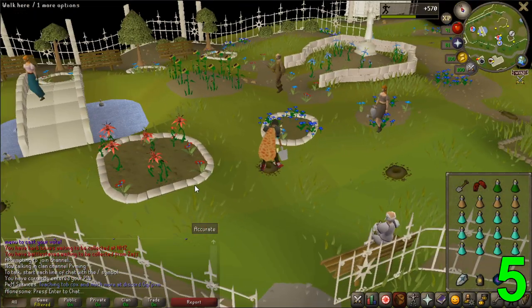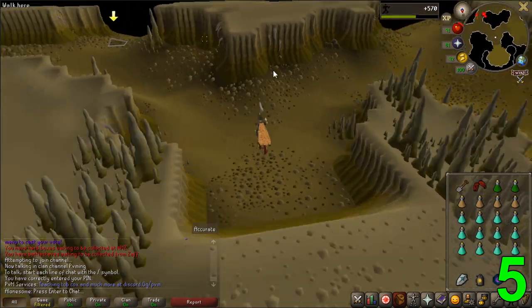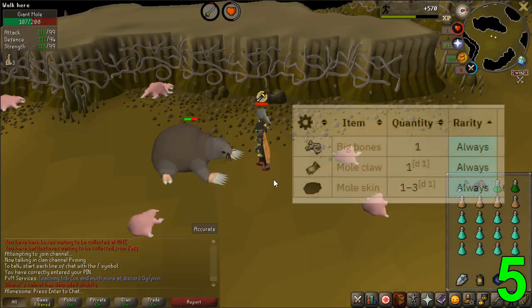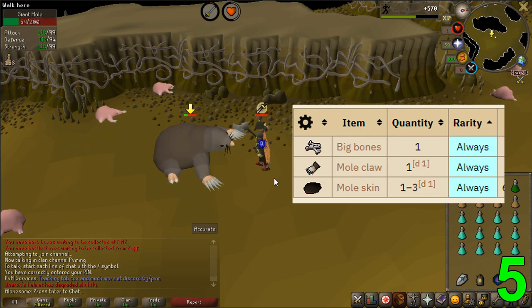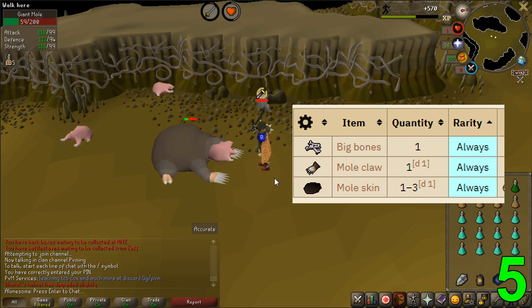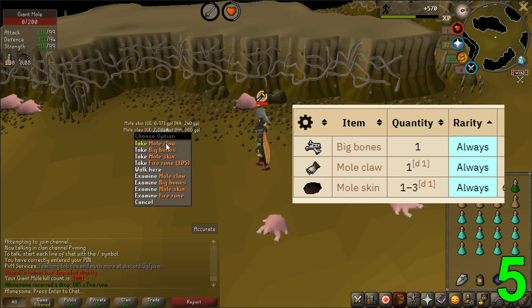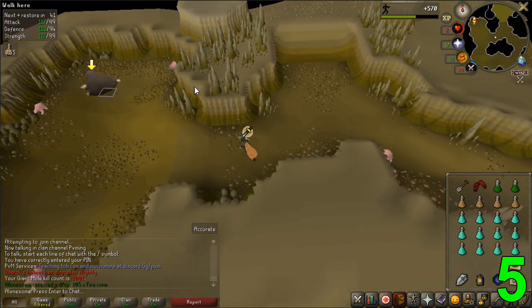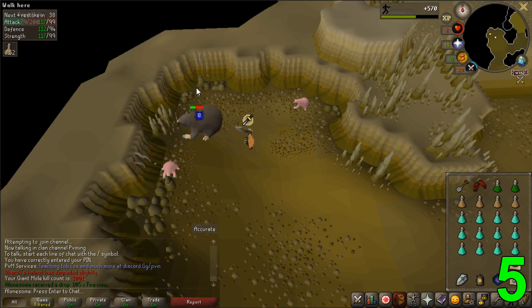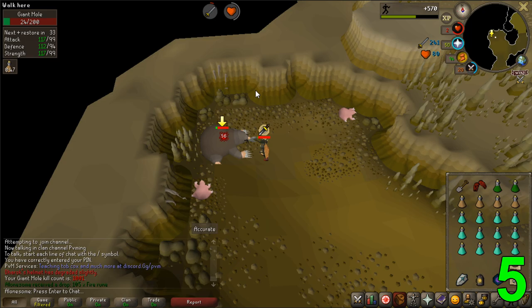Number 5 is the Giant Mole. Even with the Giant Mole being one of the first bosses released into Old School RuneScape, it is still surprisingly profitable. The main drops you are looking for while killing the Giant Mole are its standard 100% drop rate items — the mole skin and the mole claw — which currently go for 6,500 GP for the mole skin and 7,300 for the claw each. Every kill you will receive one claw, however you can get from one to three skins per kill.